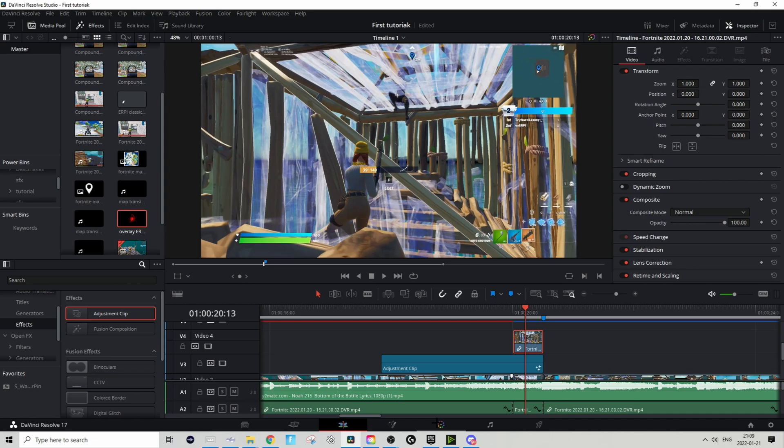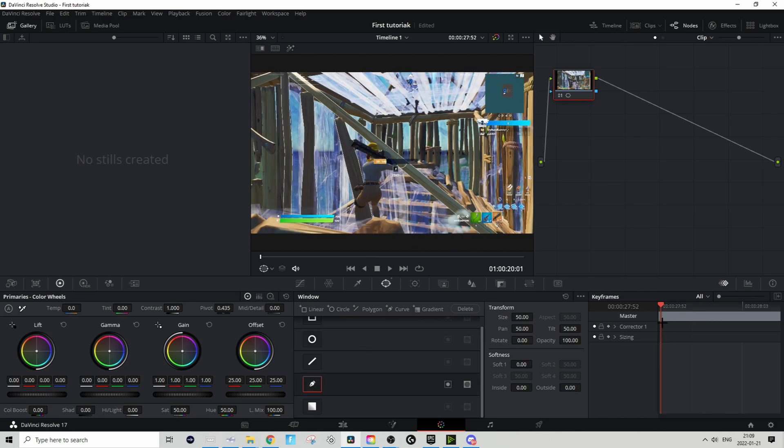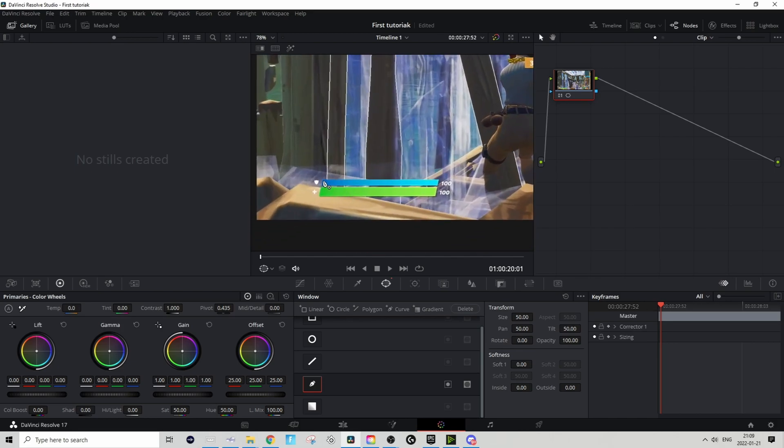To mask it out, hover over the clip and go to the Color tab. Inside there, go to the circle with four dots and press the pencil tool. Go to the first frame and you don't need to keyframe anything since the health bar doesn't move — basically just mask it like this.